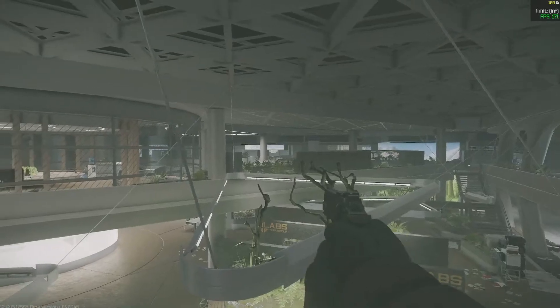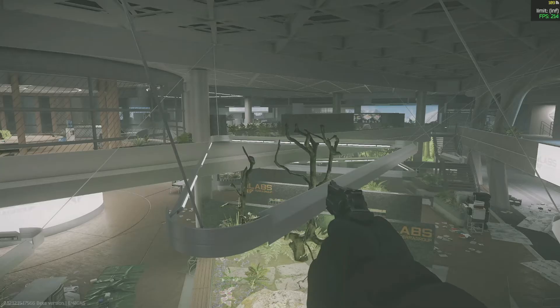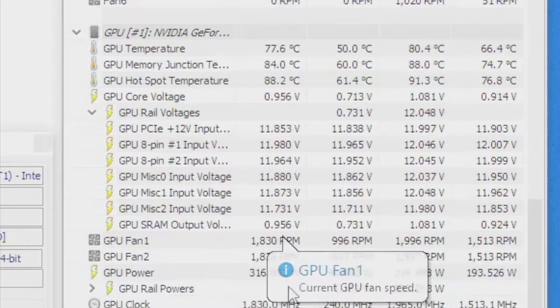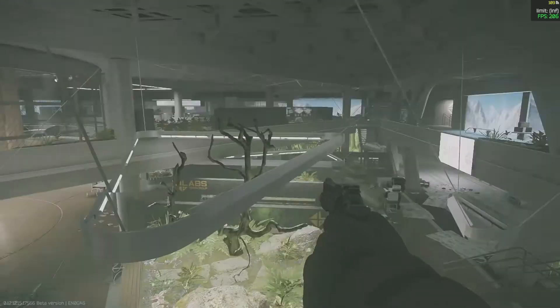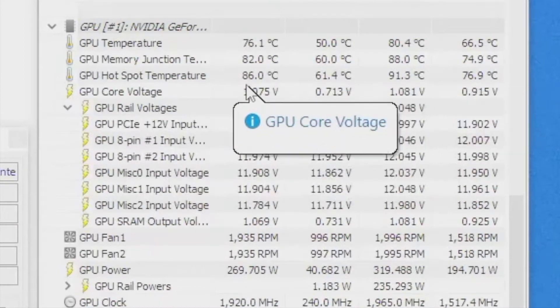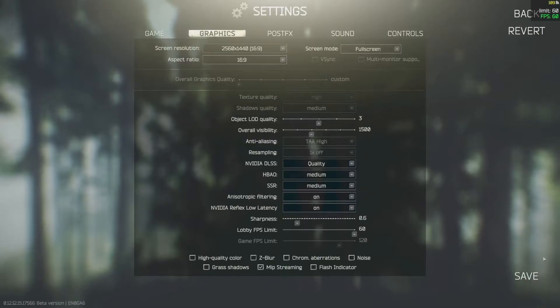With DLSS off, my frames dropped 7 to 10 FPS, but I was using about 25 more watts — around 315 watts — and my hotspot went to roughly 90 degrees Celsius with a core temp of 80 degrees Celsius. That's at the limit of where I like to run it. With Performance mode on, my frames were jumping around a little bit more, but I was only pulling around 267 watts and my hotspot went down about 4 degrees as well as my core temps.